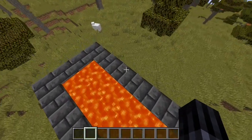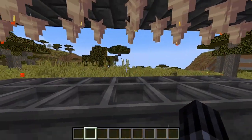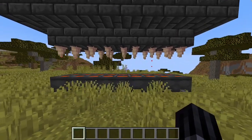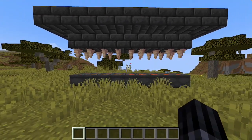This is an infinite lava farm. Lava source blocks are placed on top of dripstone, and they drip down into cauldrons below. This can pretty easily and quickly give you infinite lava for all your furnace needs.